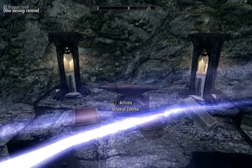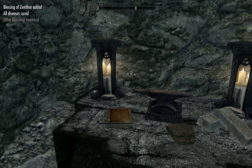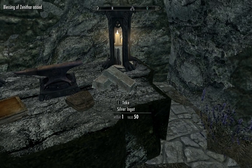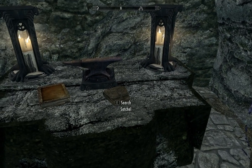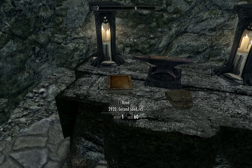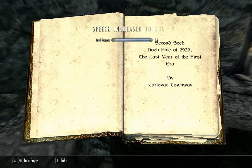There's the Shrine of Zenithar, which cures diseases and gives you the blessing of Zenithar if you've activated the Way Shrine. And there's some silver ingots, a satchel, some little valuables there, and 2920 Second Seed V5 — it increases your speech, so it's a speech book.